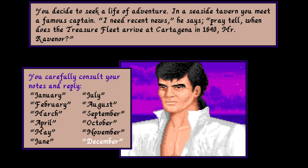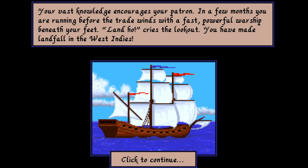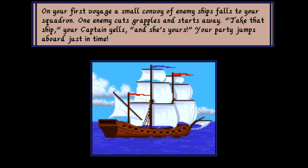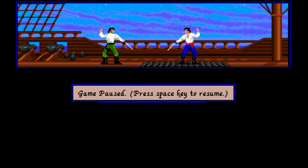Let me carefully consult my notes. 1640, Treasure Fleet, Cartagena — early January. Your vast knowledge encourages your patron. In a few months you are running before the trade winds with a fast, powerful warship beneath your feet. Land ho, cries the lookout. You have made landfall in the West Indies. On your first voyage, a small convoy of enemy ships falls to your squadron. One enemy cuts grapples and starts away. 'Take that ship,' your captain yells, 'and she's yours!' Your party jumps aboard just in time.